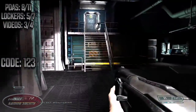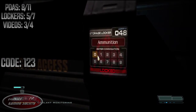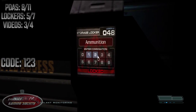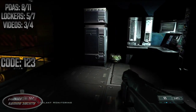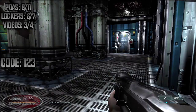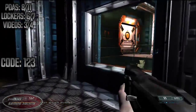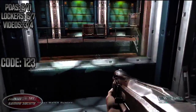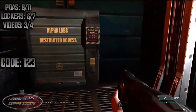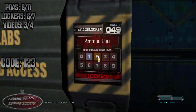Locker 048 — enter the locked door near the orange box in the hallway, turn right before going upstairs, and enter in code 123. For Locker 049, after getting the Gatling gun — which is going to be in the opposing room — jump through the window after it breaks when the box goes through, and you'll see another locker to your right. Enter in code 123.